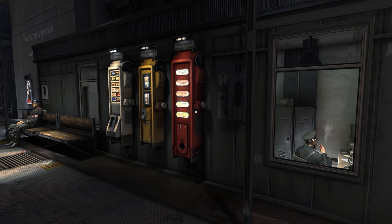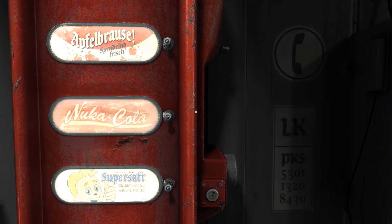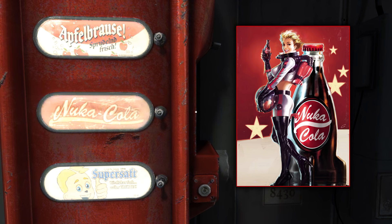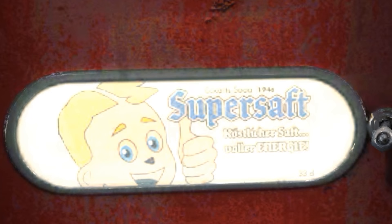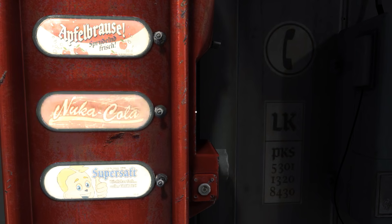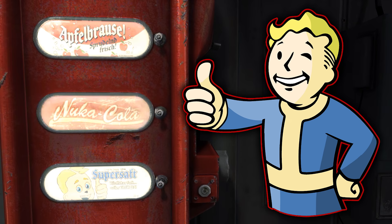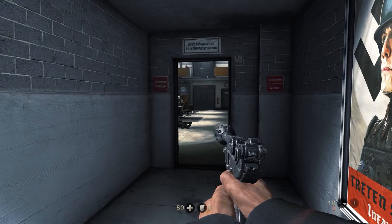We might want to get something from the vending machines. Would you look at that — Nuka-Cola. Nuka-Cola is of course the famous fictional brand of cola found throughout the Fallout game series. The Fallout series and the Wolfenstein series are both published by Bethesda Softworks. Also, the Supersoft logo visible under the Nuka-Cola logo bears a striking resemblance to Vault Boy — another, if not more iconic, figure in regards to the Fallout franchise. A pretty cool double nod.